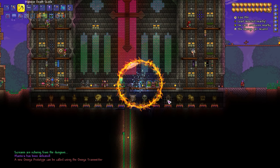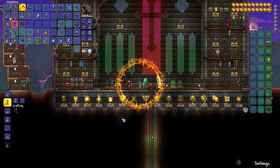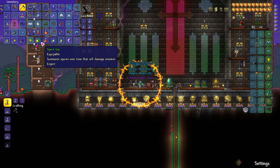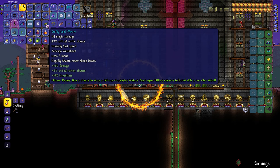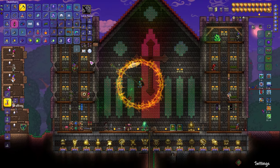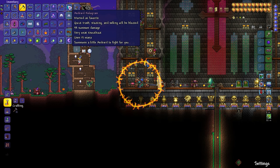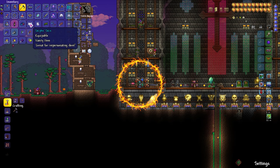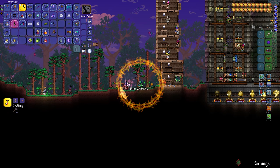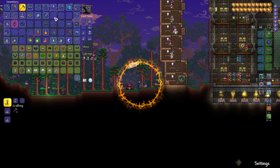A new Omega Prototype can be called using the Omega Transmitter — screams are heard in the dungeon. Plantera's been defeated. Let me open this up and hope for something good. I got the Thornhook — it's okay, I think I like the Duelhook a little bit more. I got the Pygmy Staff. I mean, I like our little hologram guy. Got some vanity I can just sell. Let me get some money off of that.